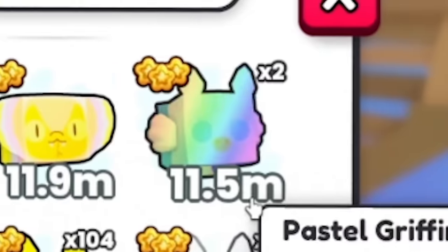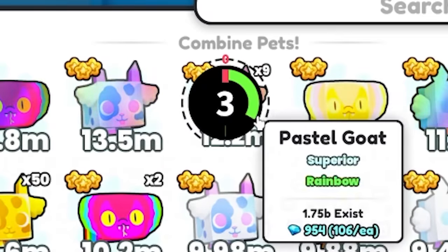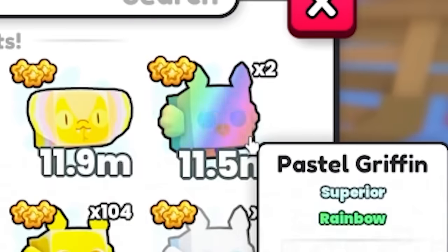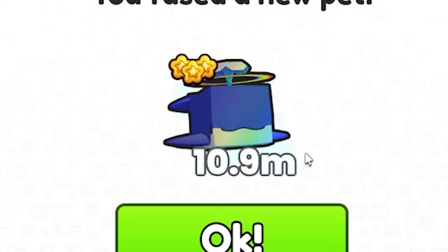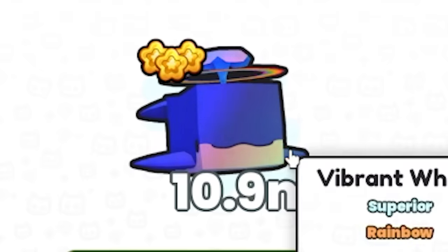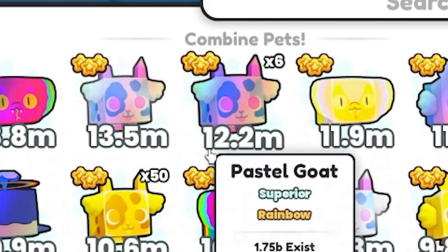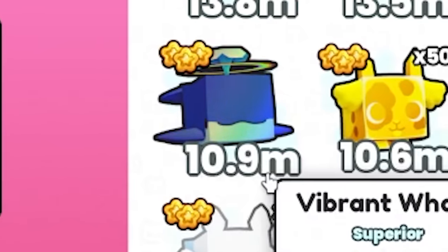The two things I combined were 13.8 million and 12.2 million, and I got one that was 11.5 million. In what world does that make sense? Let's see if I combine three rainbow pastel goats — do I get a griffin again? I got a whale. It's less powerful, but honestly it's adorable. I used three 12.2 million pets to get one 10.9 million.